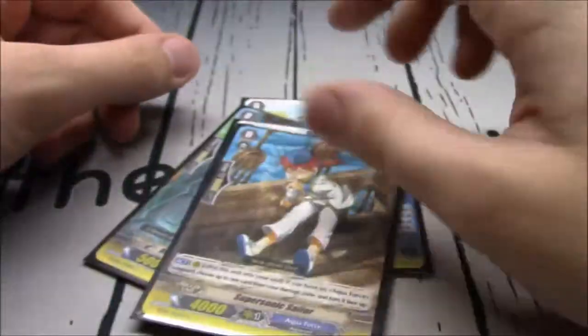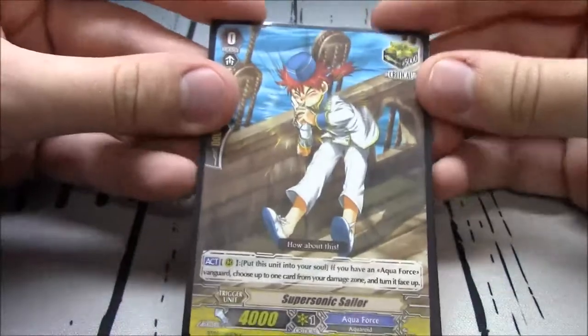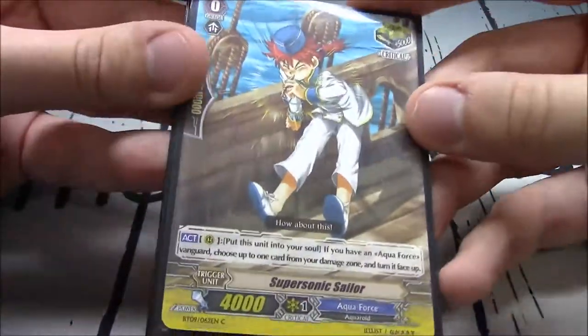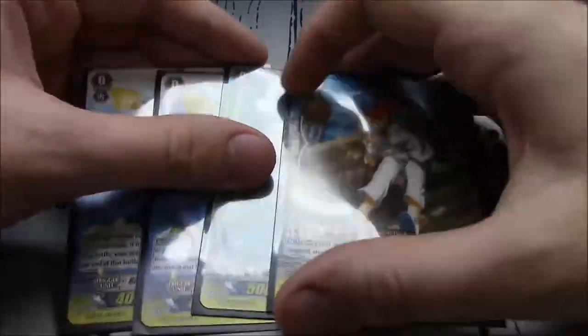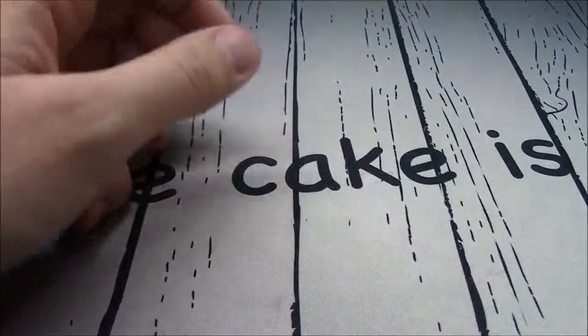Supersonic Sailor, moving into the Soul, Counter-Charge 1. Supersonic is not that important in this deck, as it doesn't Counter-Blast a ton. You will probably use all your Counter-Blasts in the game, but you'll use them up one at a time. With the correct batch of 4 Refit Sailors you should be fine, but I do honestly recommend 2 and 2. I just have another deck that is an open classic Maelstrom deck, so I run my Supersonics and Despinas in there.